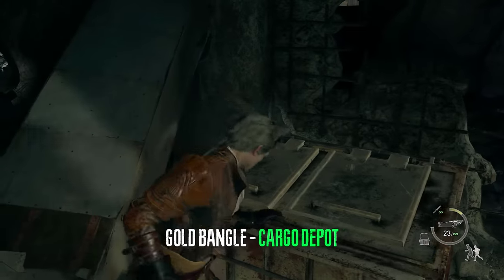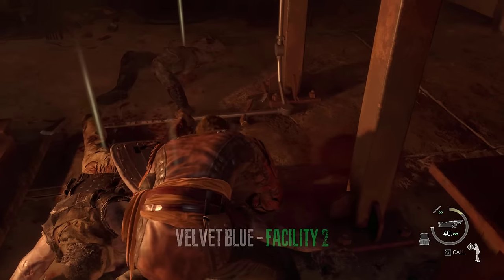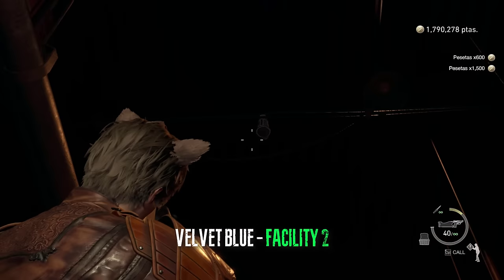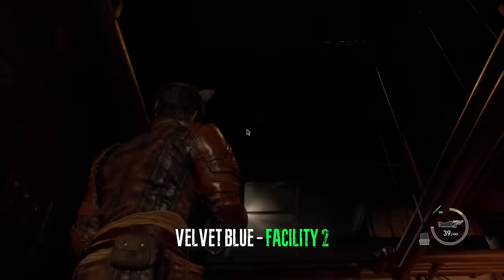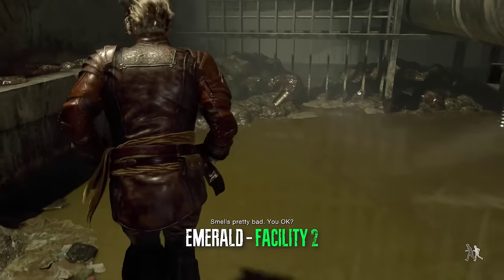After you jump down in the cargo depot there will be a gold bangle inside of this trash. In the furnace room we can look up at the ceiling and get a velvet blue. Right after that we can acquire an emerald in this sewers area.